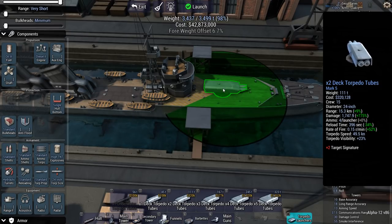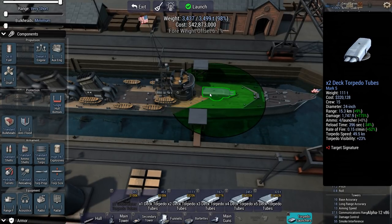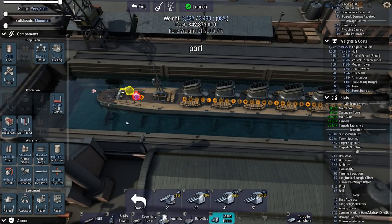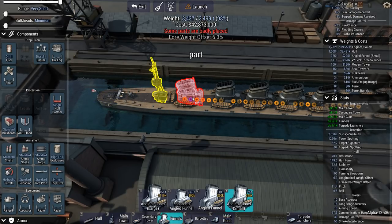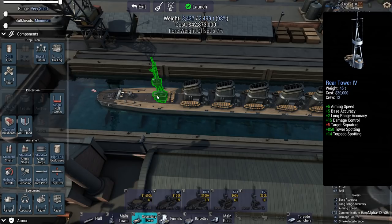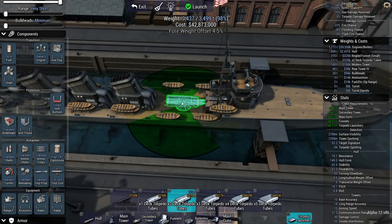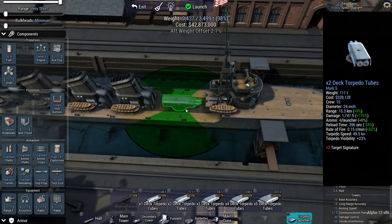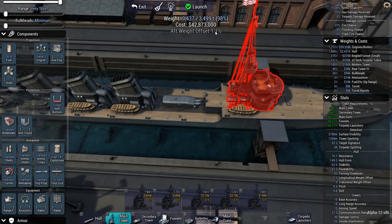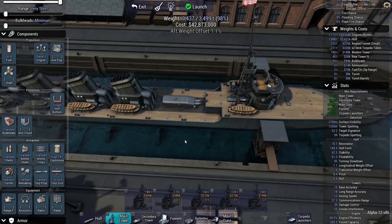Another issue I found: weight offset. A torpedo launcher is substantially heavier than a gun, which means the gun doesn't really matter where you put it - it contributes very little. Unfortunately, you cannot put the funnels further back, because the rear secondary tower has to be the farthest back. You can still put the torpedo launcher there, but even then you have an offset. Any offset is going to interfere with acceleration, turning radius, stuff like that - so try to keep that as low as possible.